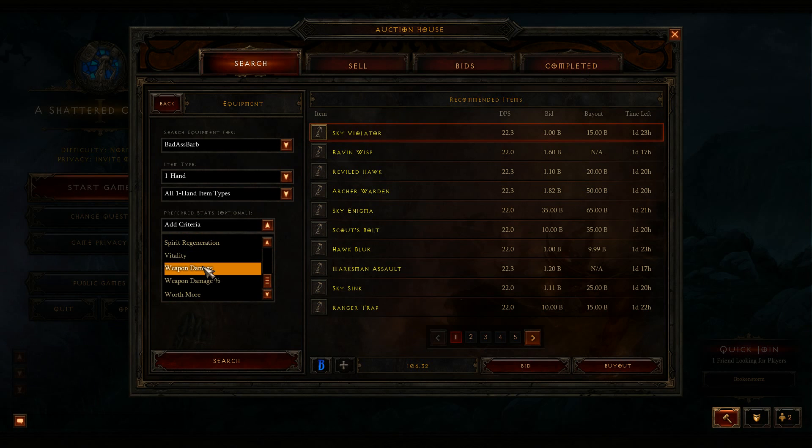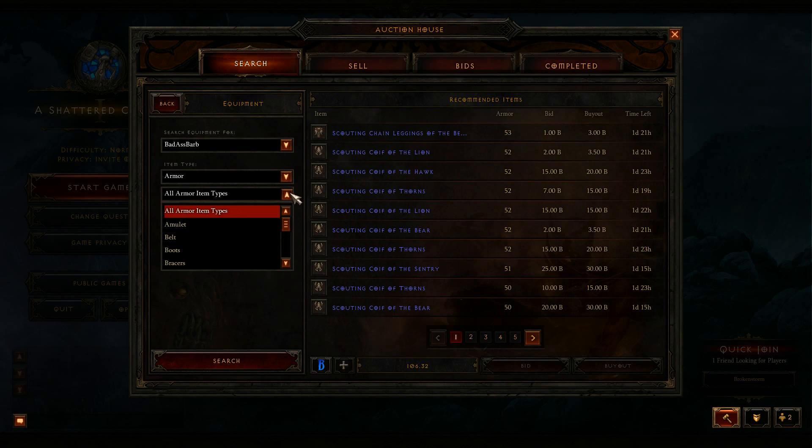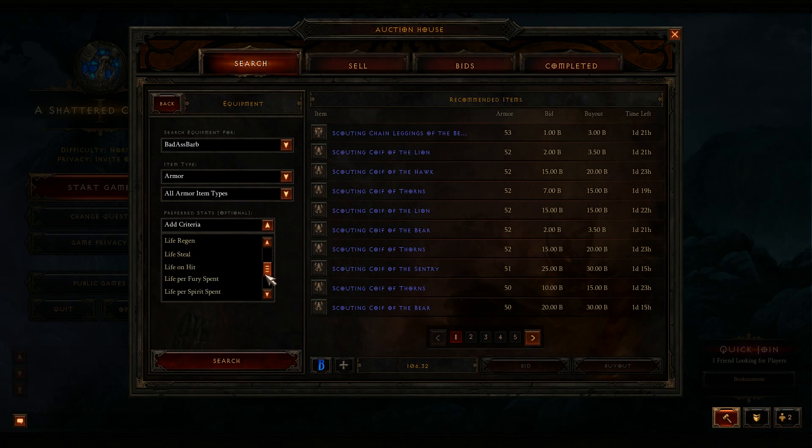I'm very glad that the weapon damage filter is working at the moment. But going to the armors, I wanted to show you guys something quickly — you cannot actually filter for plus damage. The wounding or weapon damage is actually not on the list here, so it's not going to give you any attack damage.